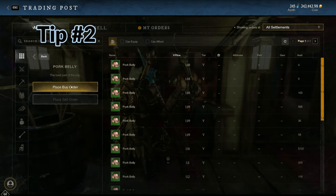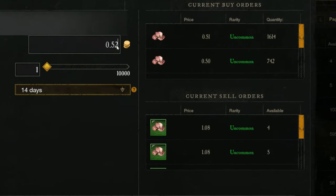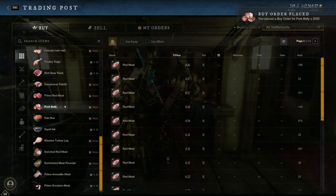The next tip ties in really well. Buy orders are much more valuable than buying from sell orders. There are people constantly filling buy orders, and in a lot of cases you can save 50% off the regular price of certain materials.